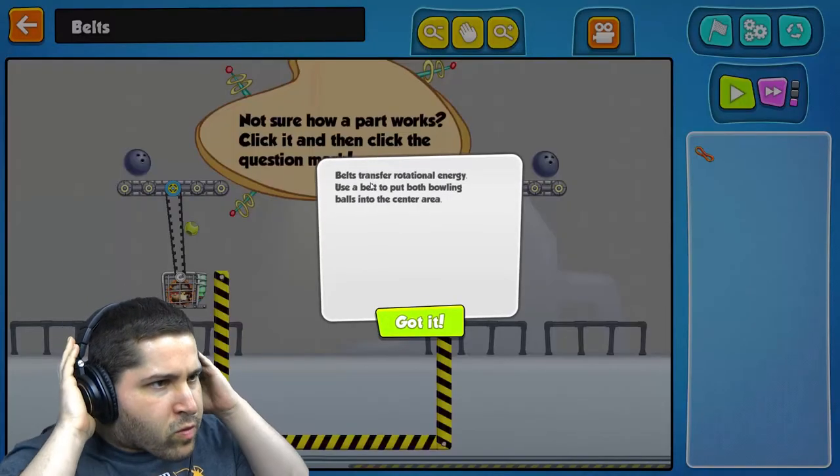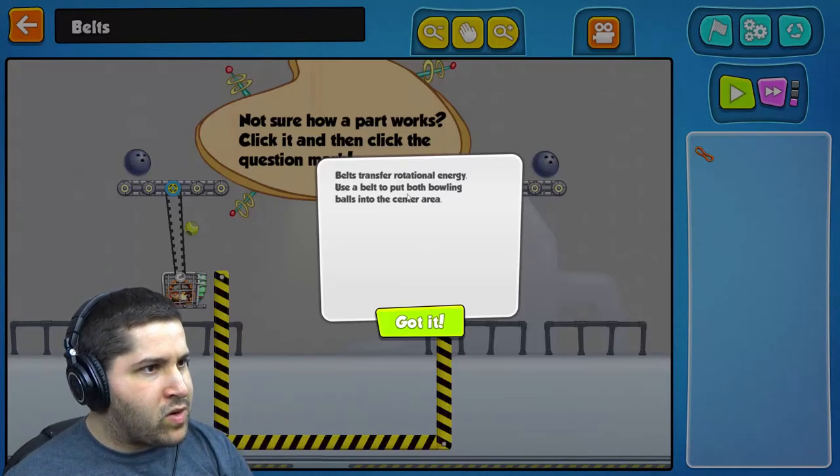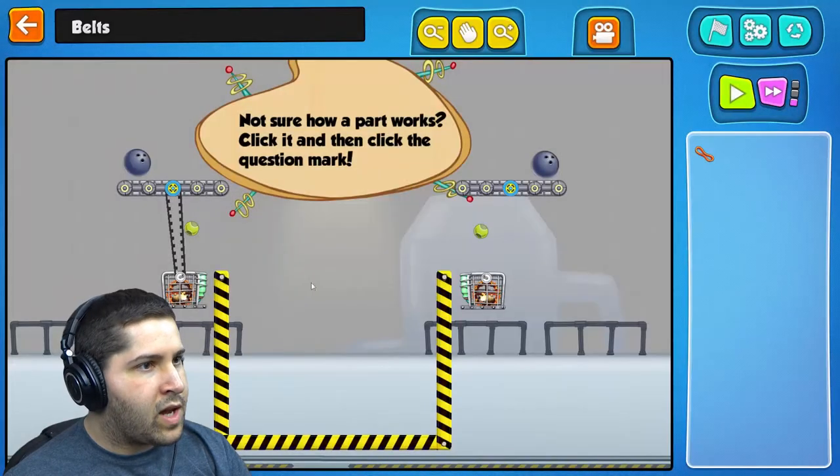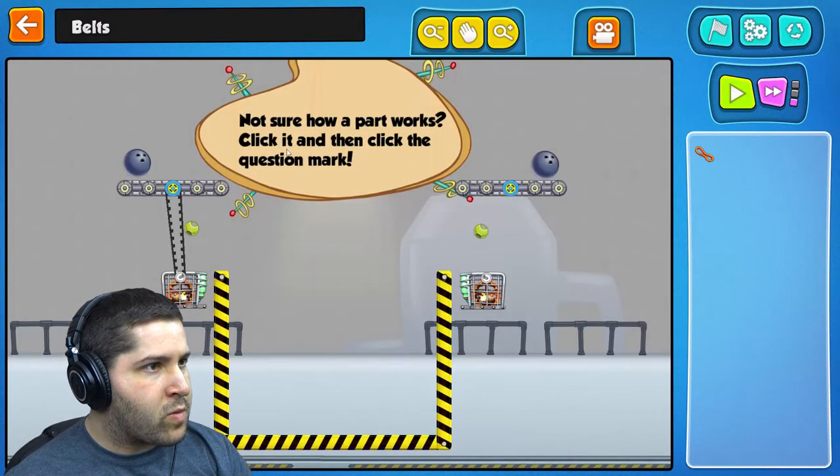Belts transfer rotational energy. Use a belt to put both bowling balls into the center area. Alright then — not sure how a part works? Click it and then click the question mark. I'll be doing that a lot.